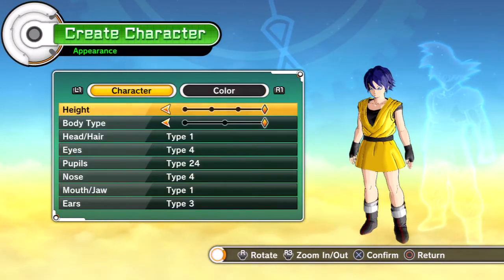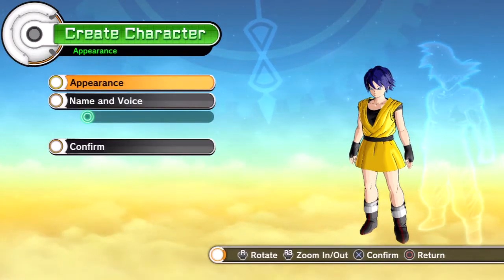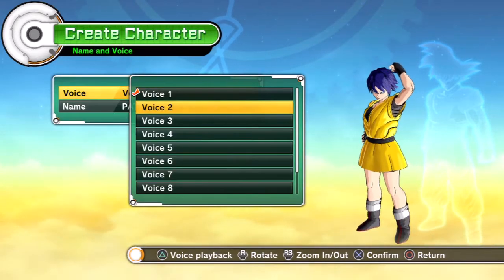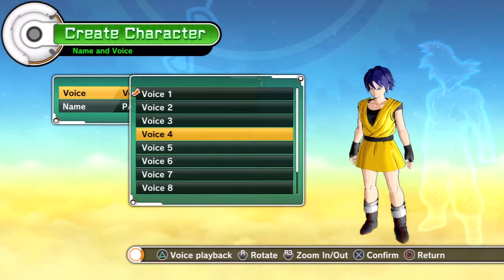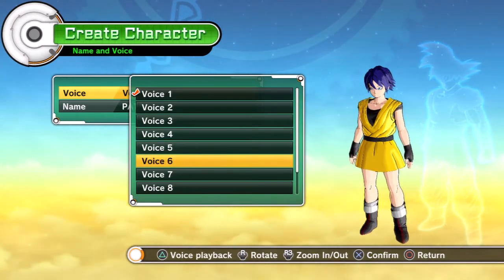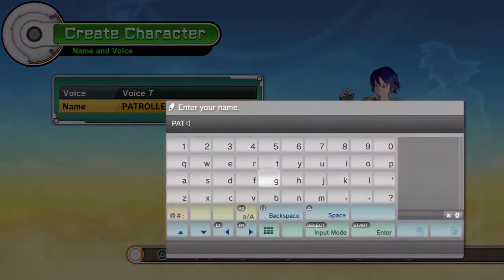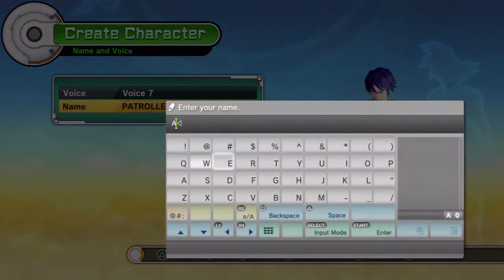Her hair is like a dark purple-ish kind of thing. She's kind of muscular and like a super soldier-esque kind of thing, or at least the tallest that Xenoverse has to offer. And her voice is kind of like that grown woman voice, the one that takes charge. And we're just gonna spell out her name.